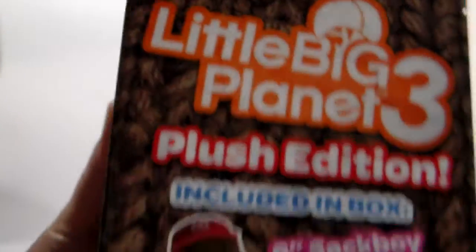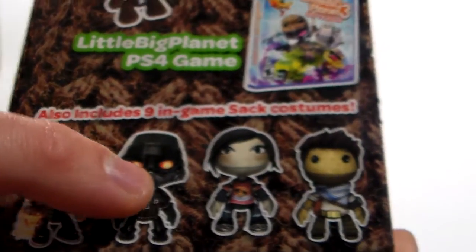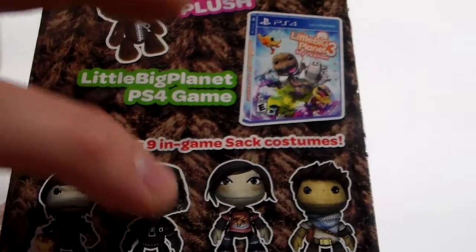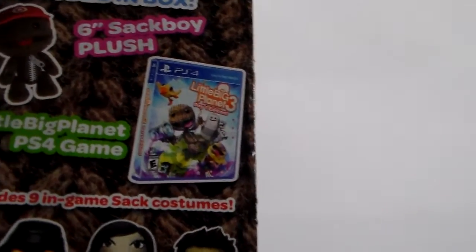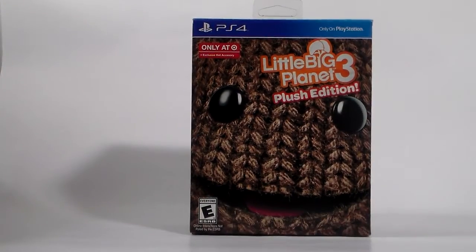On the other side, we get more of the same stuff. But here, these are the other costumes they show off: there's Delson, some guy from Killzone, Ellie, and Nathan Drake. I have all of these except for the Killzone guy. So I already have Delson, Ellie, Nathan, and also Joel from The Last of Us.